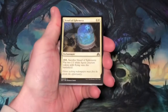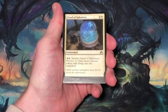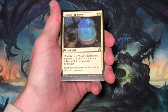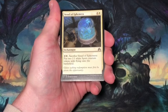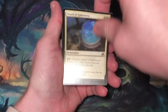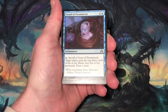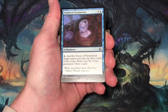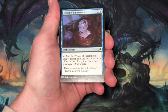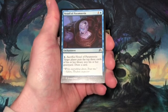As usual, Shadows over Innistrad either has a white or a blue common leading off. Vessel of Ephemera, two mana, one and a white. Enchantment — you can pay three mana, two and a white, sacrifice Vessel of Ephemera, put two 1/1 white spirit creature tokens with flying onto the battlefield. This will be going into my trade box. Vessel of Paramnesia, two mana, one and a blue. Enchantment — pay a single blue, sacrifice Vessel of Paramnesia, target player puts the top three cards of his or her library into his or her graveyard, then draw a card. I love me some mill, but this is going into the trade box.